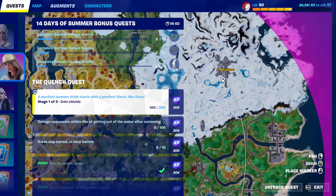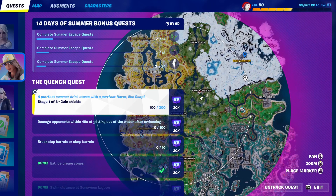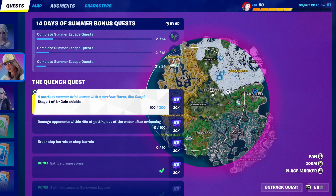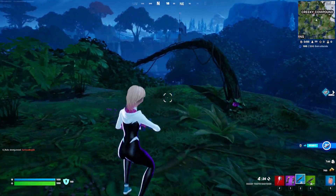There's another slurp truck over here at Brutal Bastion, and another one at Slappy Shores — it's on the bridge at Slappy Shores right here. So that's three locations. You can go to any one of them, grab 100 shield instantly, then try to lose those shields and re-shield to complete the quest.